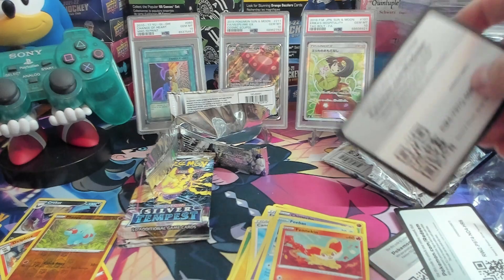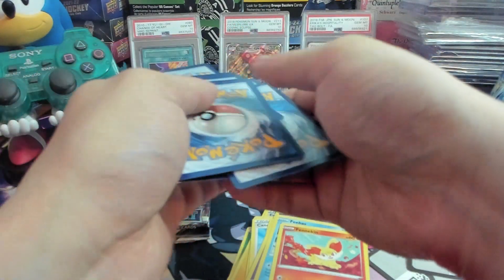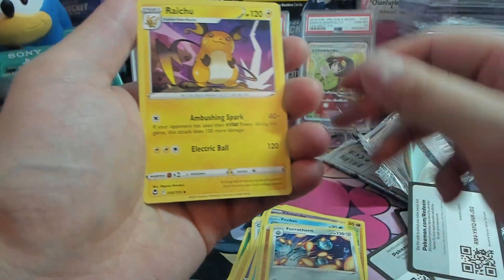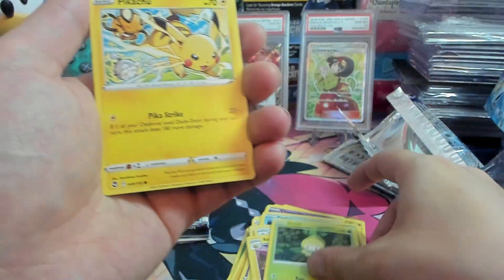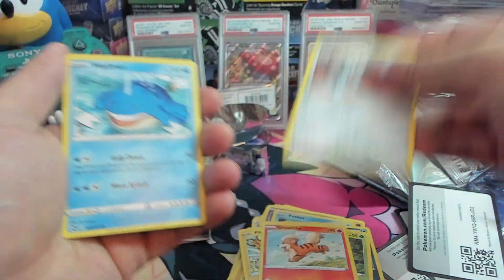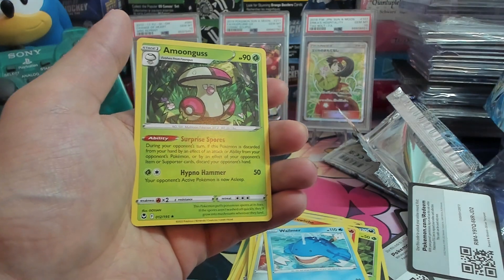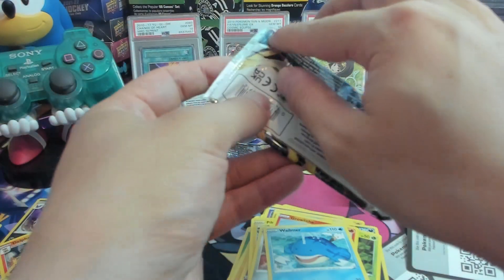Third code card. Got a Fighting Energy, got a Ferrothorn, Raichu, Murkrow, Petal Blizzard, Pikachu, Growlithe, Flink, Wailmer, a Drapion Cloak reverse hollow — and among us. Another bust of a pack.